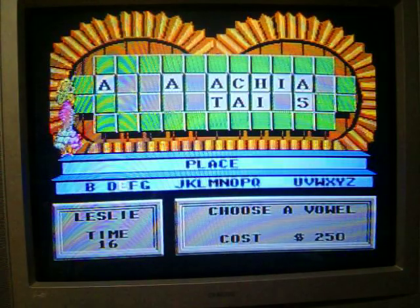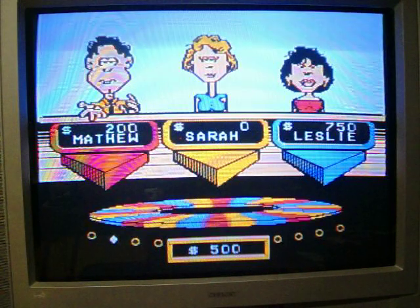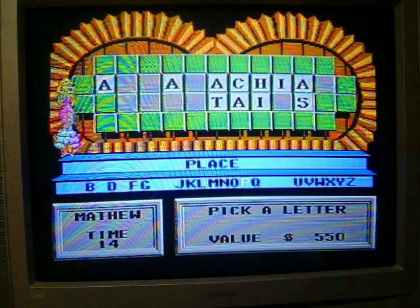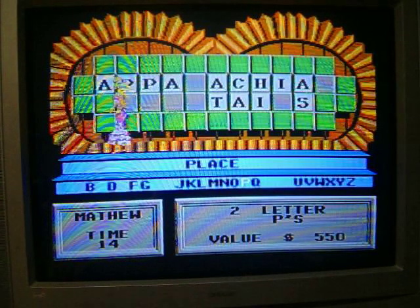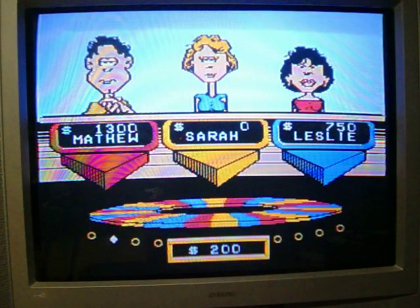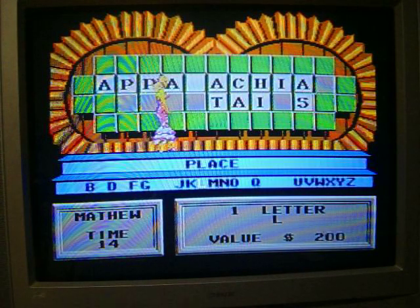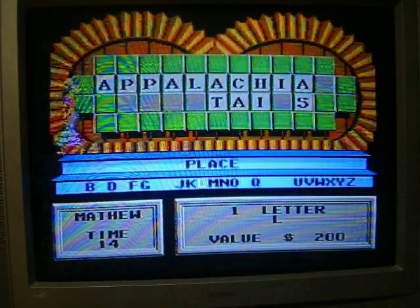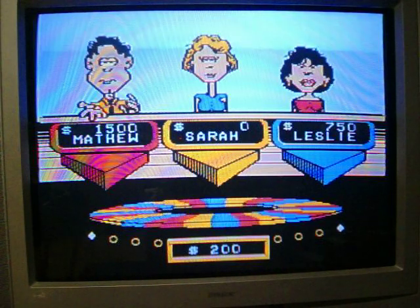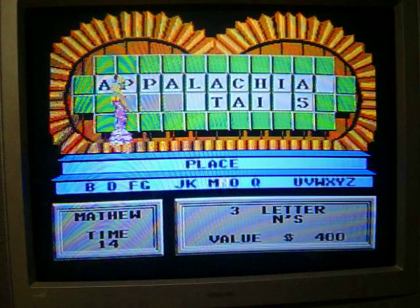Leslie buys an E, but there's no E. I spin $550 and call P — a couple of P's. Just avoided trouble at $200, I call L — one L. Then $400, I call N — three N's, that's another $1,200.